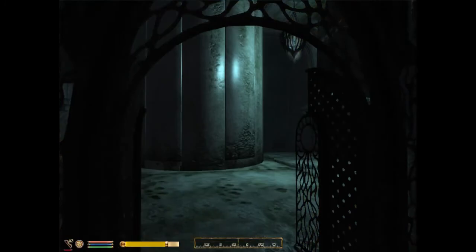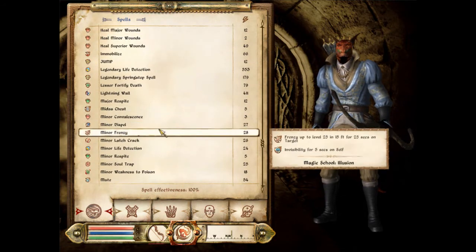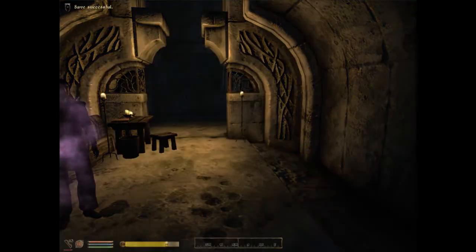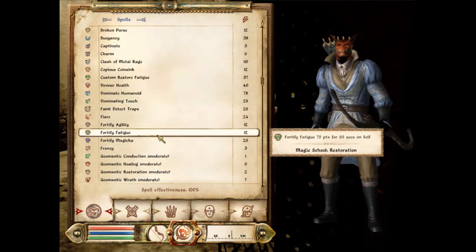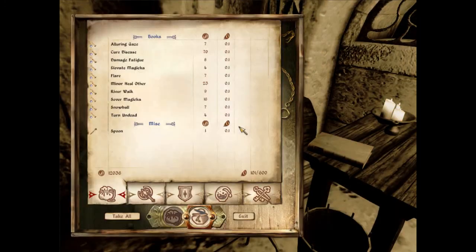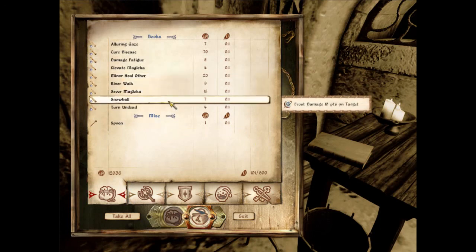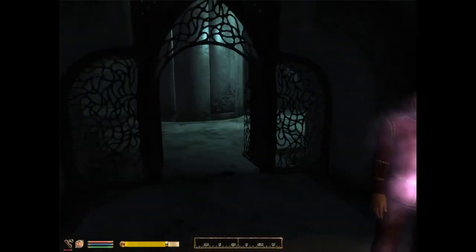That's the spells we need: fire, frost, fortify magicka, and damage magicka. Now, I have a fire spell — you start the game with Flare. So you absolutely will have a fire spell. But I don't have destruction skill and I don't have a frost spell. If you open this chest, you'll find Flare, Snowball, Sever Magicka, and Elevate Magicka. You need an on-target or on-touch fortify magicka spell, and you are very unlikely to have one, because it is otherwise useless.